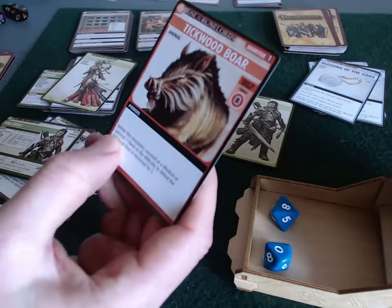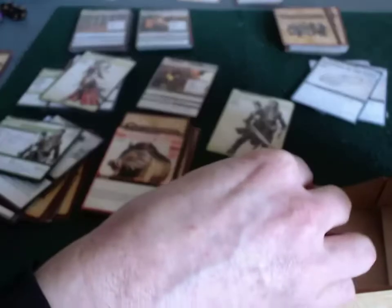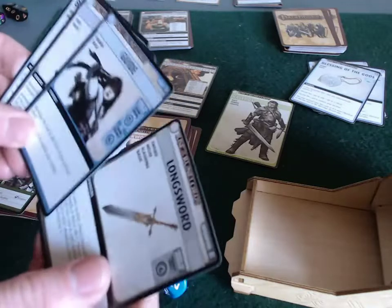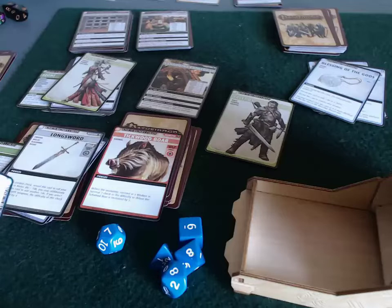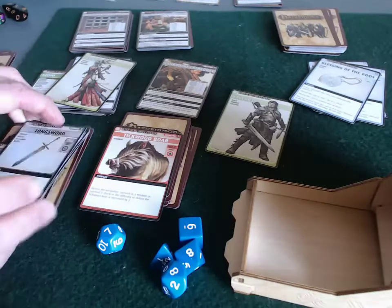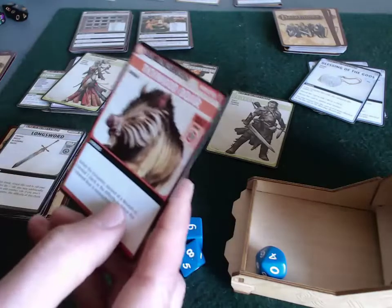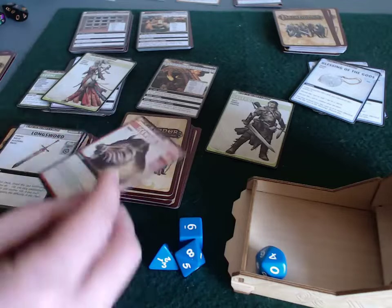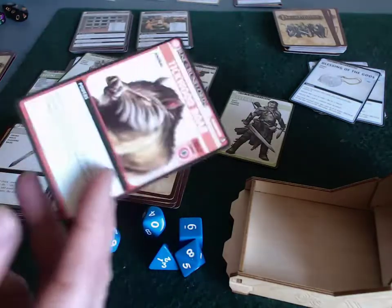Wait — before the encounter: succeed at a wisdom or survival check, or the difficulty to defeat this increases by 10. Well, he already defeated it anyway — he got an 18. I'm going to voluntarily recharge the guide ally to add a d10 to survival as a way to cycle cards back into Valeros' deck, because recharging is like gold — you're just putting it at the bottom of your draw deck, not discarding it. He rolled a seven needed — that fails. So technically he needed a 10 to defeat the boar, but he got 18, so he defeated it no matter what. We're okay.